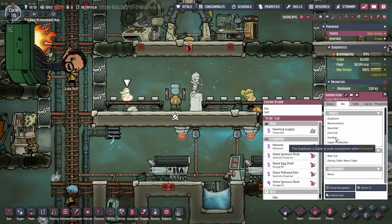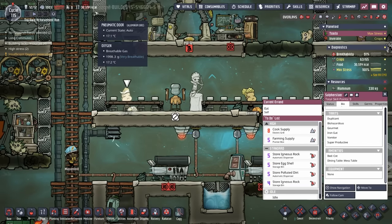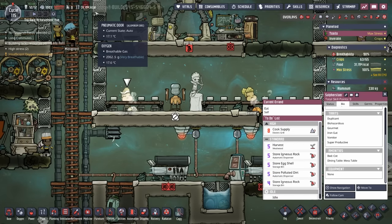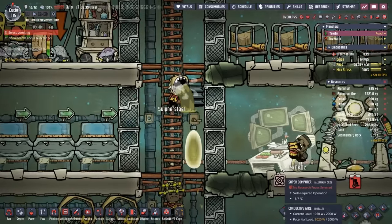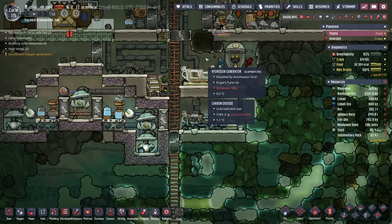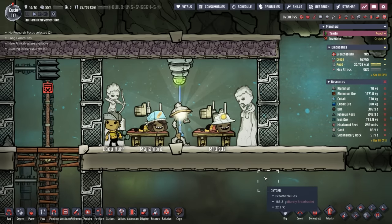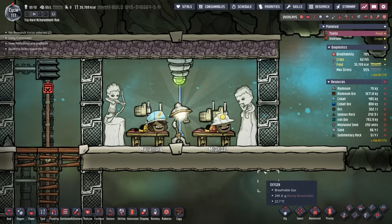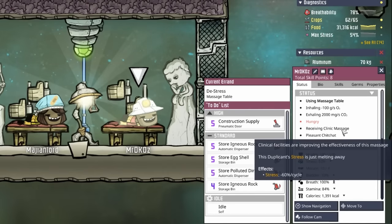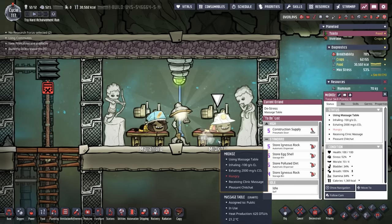Apparently Sulfur is now at 100% stress, but luckily they're only a vomiter. We're down to 30,000 calories — we were up at 60 to 70. I can't take another binge eating episode. So it might be time that we install a clinic where the duplicants can get a nice relaxing massage. Too late — Sulfur is stress vomiting. The good news is it all goes down here where the polluted water won't off-gas because there's too much carbon dioxide and it should just freeze. Everybody take a load off. And what's even better, because we're in a massage clinic receiving the massage, we get the massage stress relief bonus — minus 60% per cycle versus the minus 30% by just using the standard massage table.